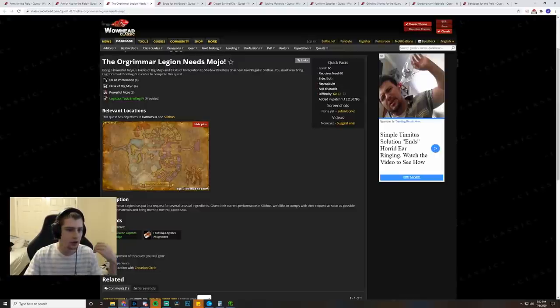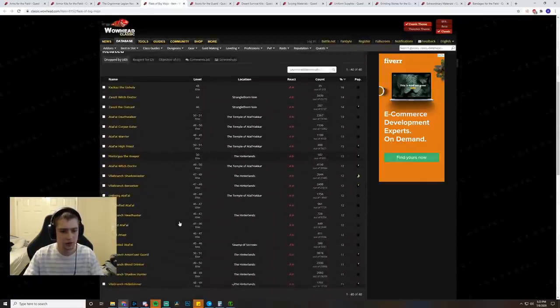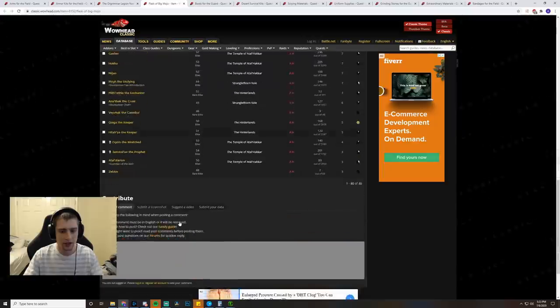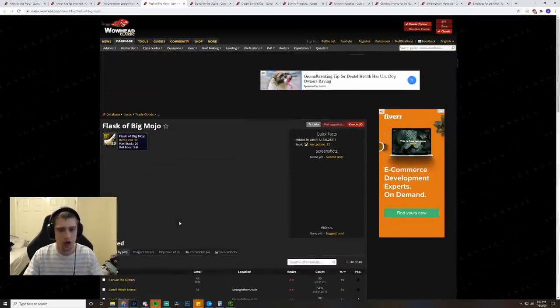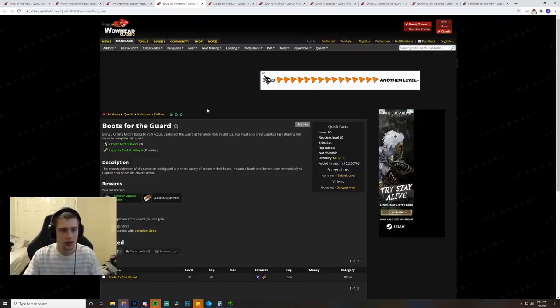Next up there's Oil of Emulation — eight Oil of Emulations. Those aren't really that expensive. Then six Flask of Big Mojo. These aren't too expensive generally, but they're not super common on the Auction House, so you might have to farm some yourself if you don't start buying them early. And a Powerful Mojo — there should be plenty of these from ZG and they're pretty cheap.